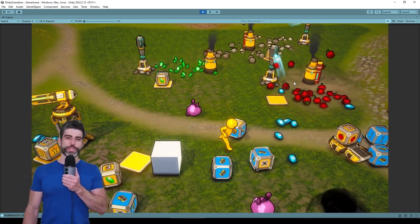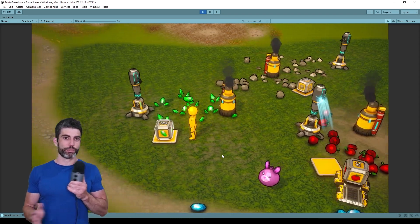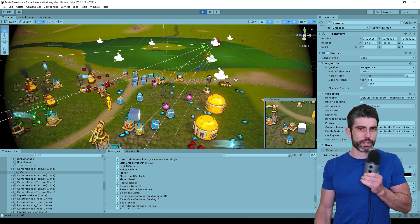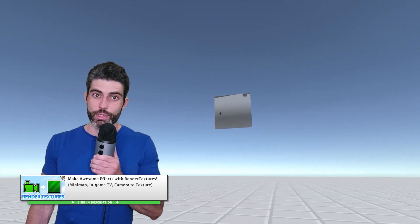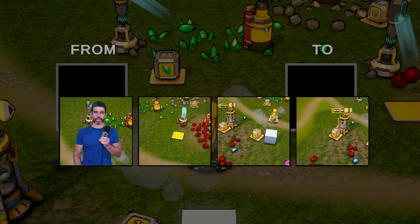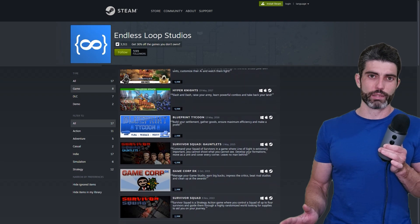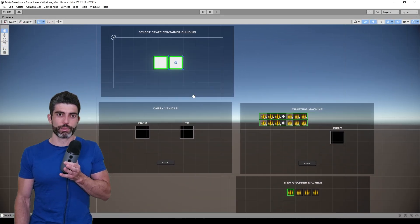One really tricky part was the UI for selecting which container building is linked. I want the game to have lots of interlocking systems so all the buildings are nicely separated. The crafting building requires an input but doesn't come with it, so it's up to the player to construct a container building and then link them together. I use rendered textures to show all of the nearby container buildings — it's a really awesome Unity tool. I refactored the code for selecting the linked container building about five times. This is a teaching moment: regardless of how experienced you are, I still write and rewrite and refactor tons of code. If you don't write your code perfectly the first time, that's exactly what happens to everyone.